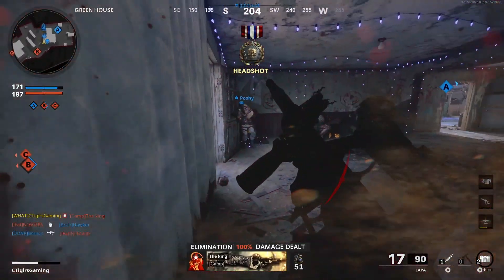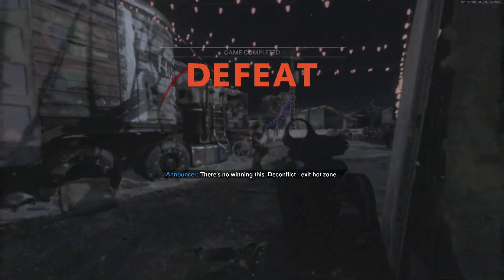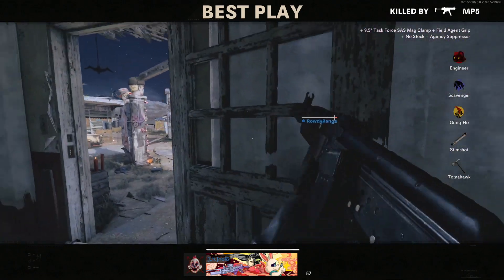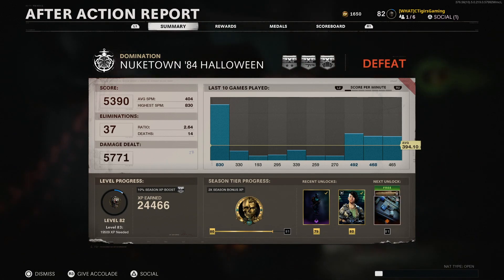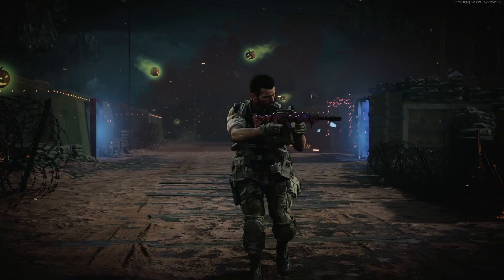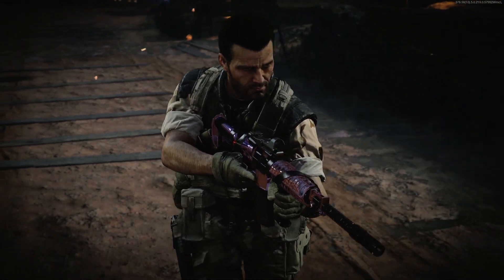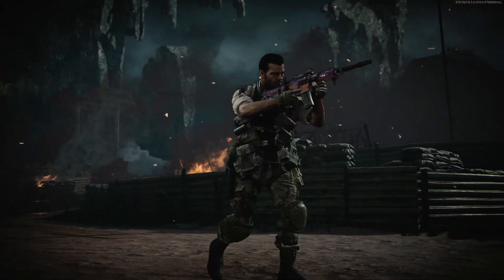We're absolutely wrecking havoc with the LAPA SMG to the very end. To put the cherry on top, I went 37 and 14 in this game — 100% overpowered, must-use weapon. It's unfair, it is that good. I had so much fun using the new LAPA SMG and I recommend you unlock it right now. Thanks for watching — make sure to like, subscribe, hit the notification bell, and I'll catch you guys later.